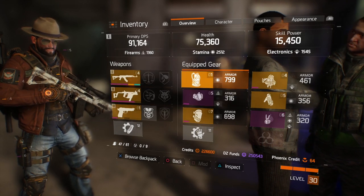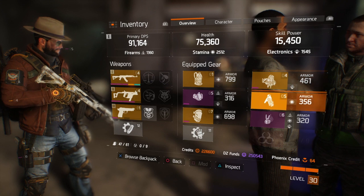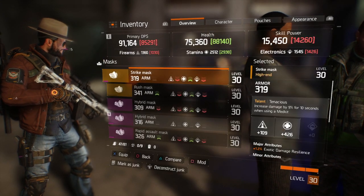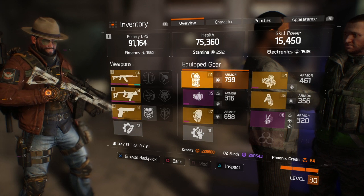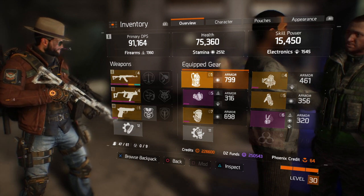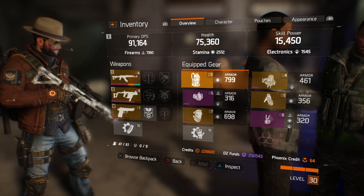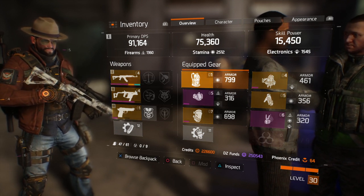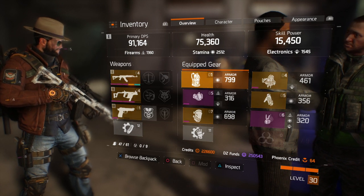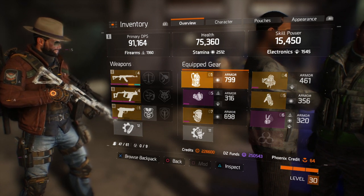When we go into challenge mode I'm more than likely going to change all this stuff out and move things around. I might want to have my DPS up over 110,000 and not worry as much about health. We've been doing challenge mode with DPS over 110,000 and health only at 50,000 and I was fine — I died a bunch of times but we kept reviving each other, and as long as my DPS was high I was doing a lot of damage.